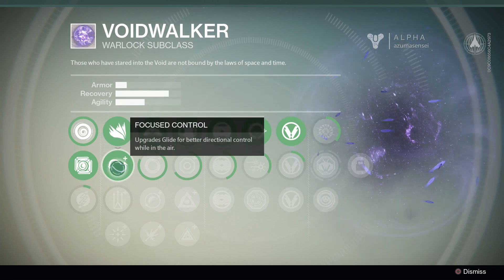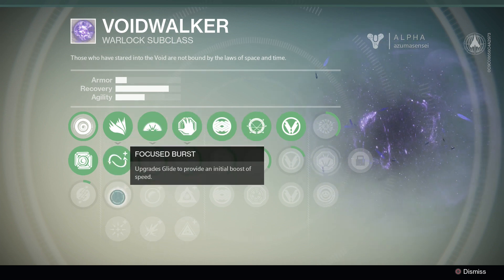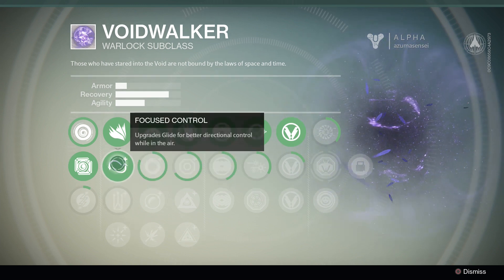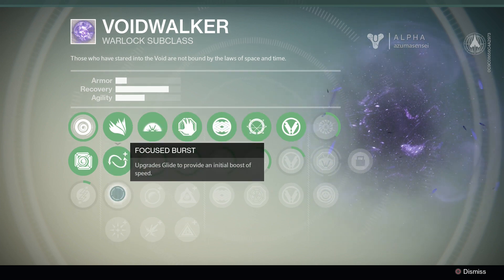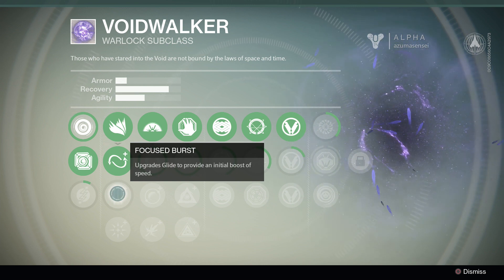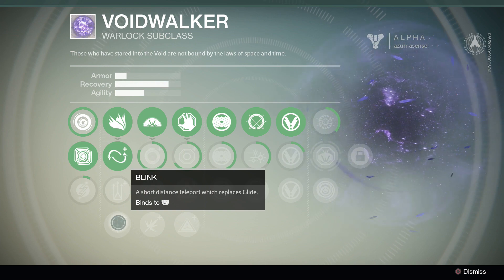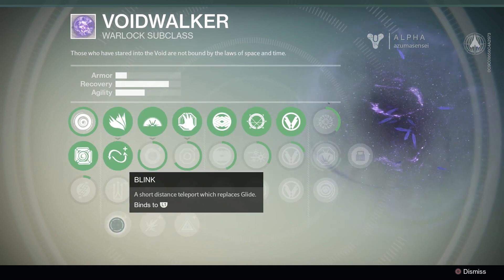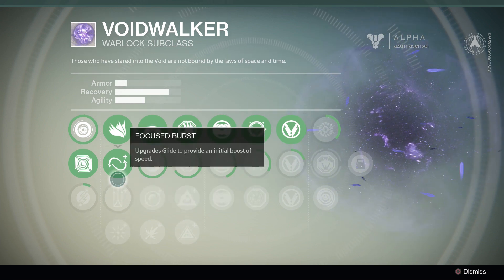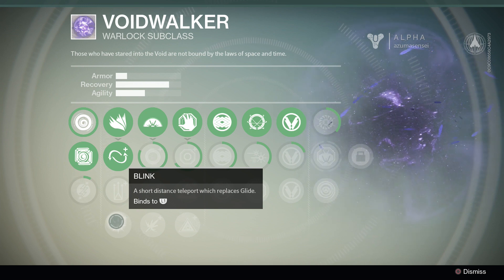I do have the enhanced version, focused control, which gives you better directional control in the air. The last two — focus burst and blink — don't appear to be available in the alpha, as I've had focus control for quite some time and haven't seen any experience come into focus burst. Focus burst upgrades the glide to provide an initial boost of speed. Blink is just speculation, but I'd imagine it's like a short-distance teleport which replaces glide.